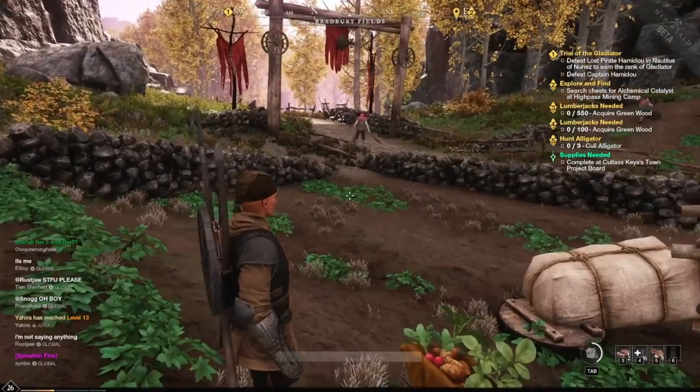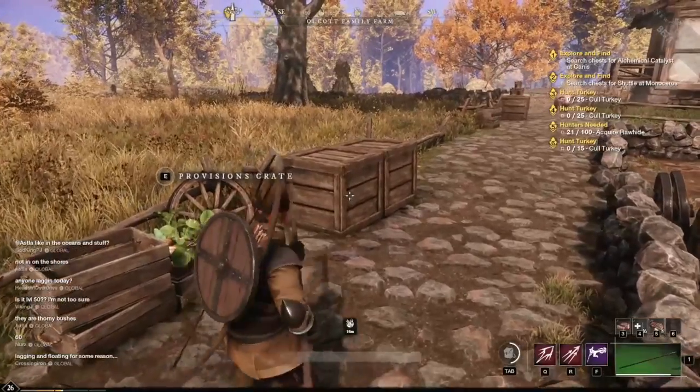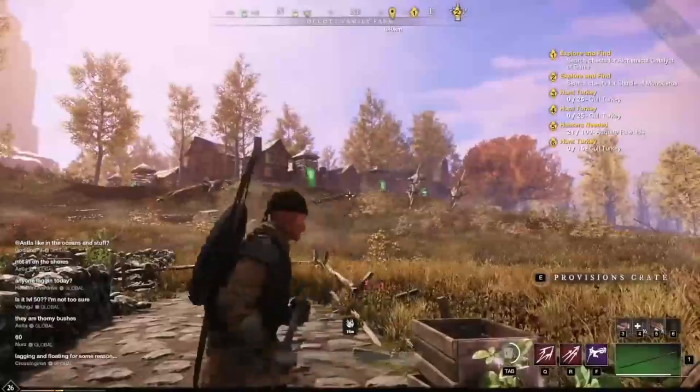But there are a lot more, so let's get to those. Another Provisions Crate that's pretty close to Everfall Town — there's the town right there.